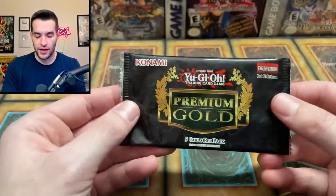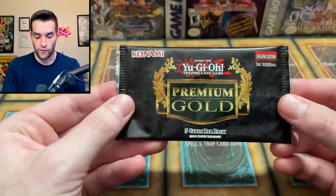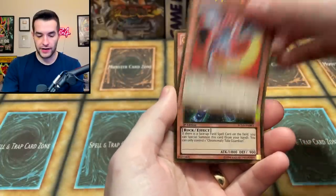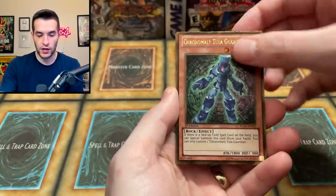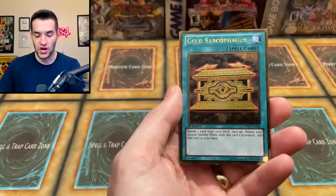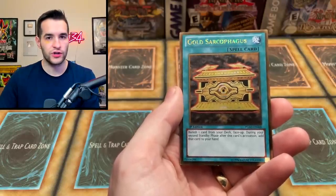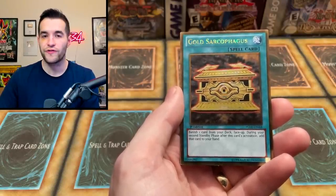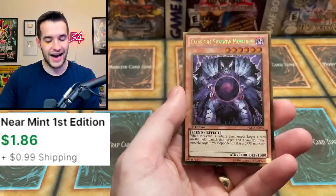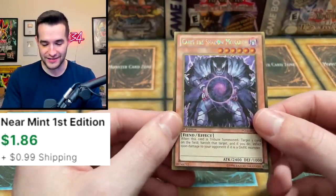Premium Gold time — let's do this. First edition, can we pull another big card? We have an Eclipse Wyvern, very nice. Chronomaly Tula Guardian, Nether Soul Dragon — also pretty good. Gold Sarcophagus — and our final card of this Gold Series video. Make sure to let me know in the comments your favorite Gold Series of all time. Caius the Shadowmarch — that's pretty cool for Edison. We'll take that. That was a pretty awesome opening with some really amazing pulls.